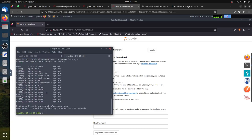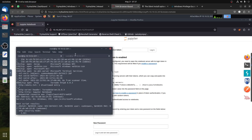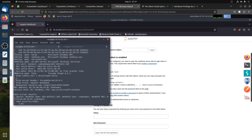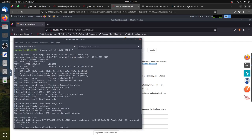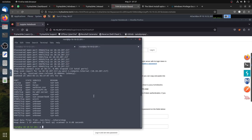Okay, we have port 888 which we already have. Then we have SMB - this is interesting. Let me make this a bit bigger. So we have SSH, RDP which is Windows terminal server, and SMB. We have port 888, and because we have SMB, let's see if we can access any shares via SMB.